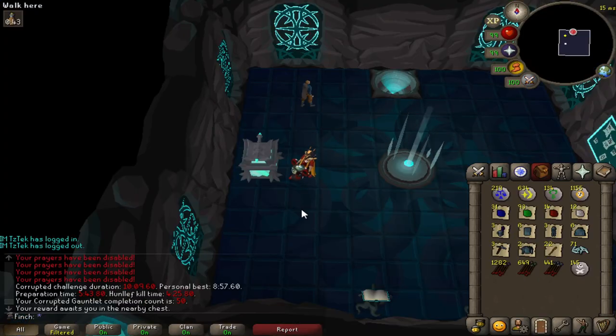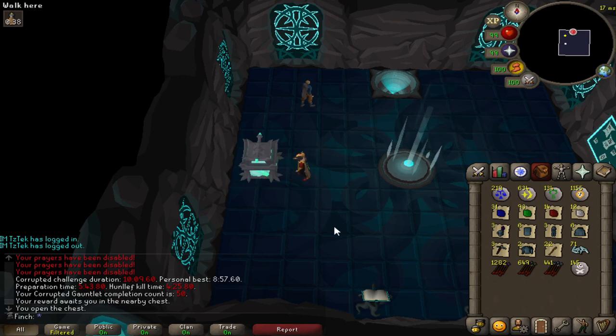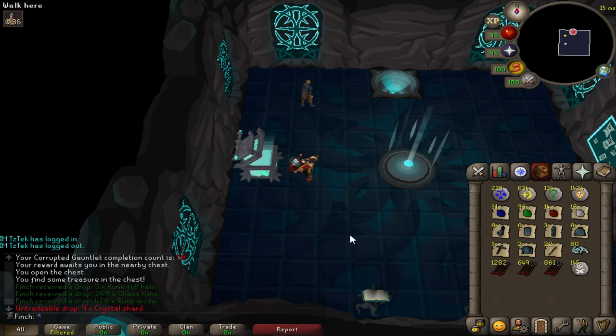Just hit 50 KC at the Corrupted Gauntlet, which is a nice little milestone — gets me on the high scores. Nothing to show for it, but I'm going to continue on and try to stack up some more crystal shards. I've run out of charges on my crystal pickaxe, and I'd like to eventually go for the Blade of Saeldor and all of the crystal armor seeds that I need. I've got about 600 shards, which wouldn't be enough to make the Eternal Blade if I was to get that. So we'll continue on and hopefully get some good loot.